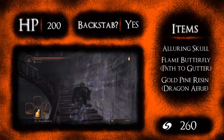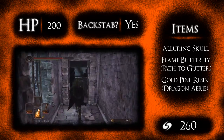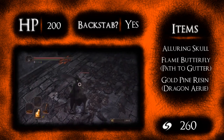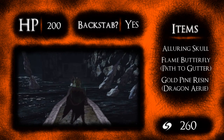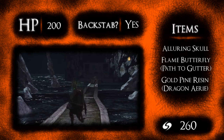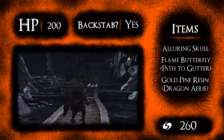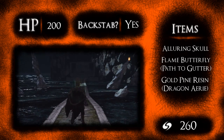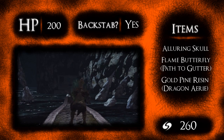Moving on to some general information about the flopper. I'm only going to be showing stats for the first encounter, which is the ones in the Lost Bastille. They have 200 HP and drop 260 souls. You can backstab them, which I'm assuming is the same for all of them. The only item I noticed these guys dropping was the alluring skull. The ones at the bottom of the hole were dropping flame butterflies, and the ones in the dragon area were dropping gold pine resin.